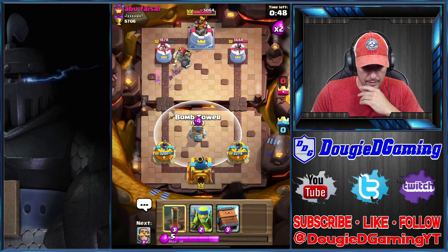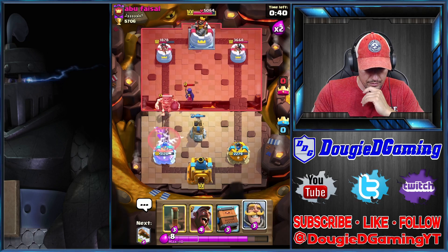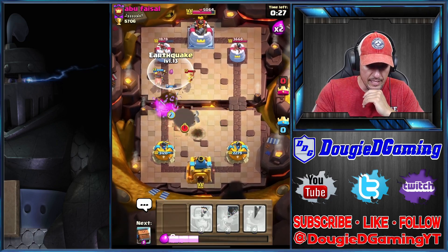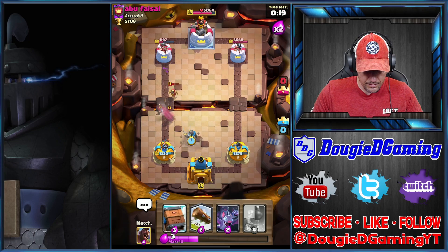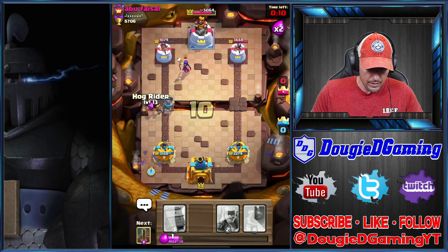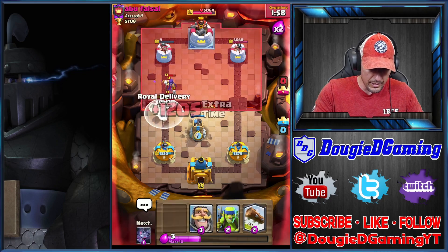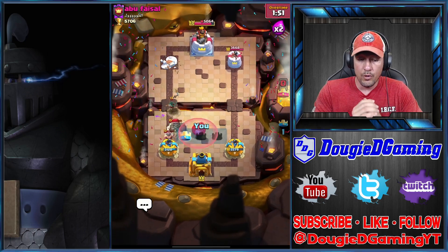Let's get the bomb tower down again. He's gonna zap the spear goblins obviously. Let's get this down and log this back. I'm getting his NATO — trying to slow it down, at least get a hog hit. I did get a hog hit. We're gonna log this back and run bats here in the back. Let's just let that witch target. She could have hit maybe two and I get that second one. GGs — that was a close one though. That push would have done it for him if I didn't get that tower down.